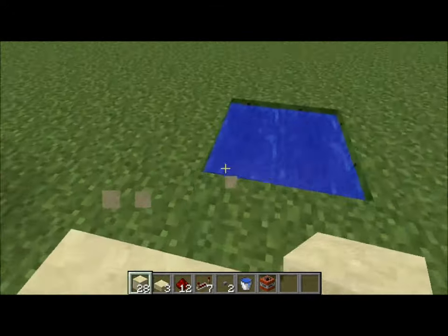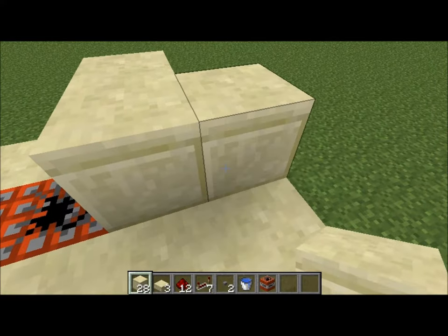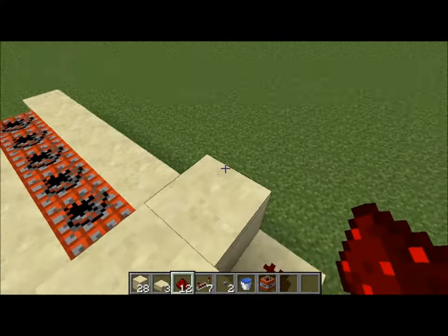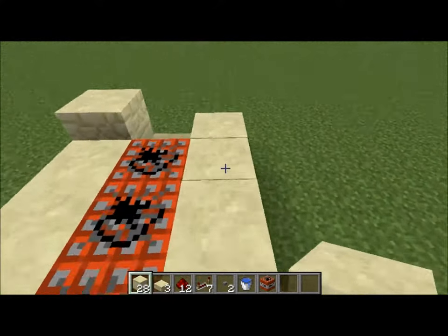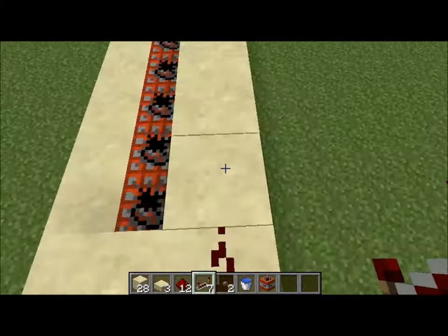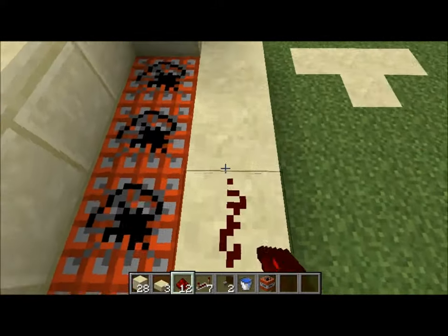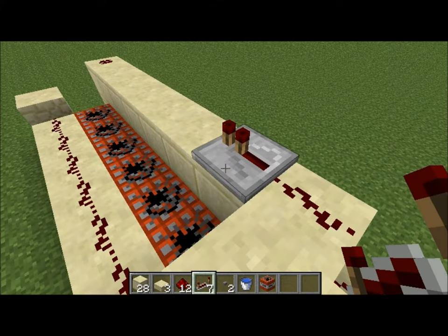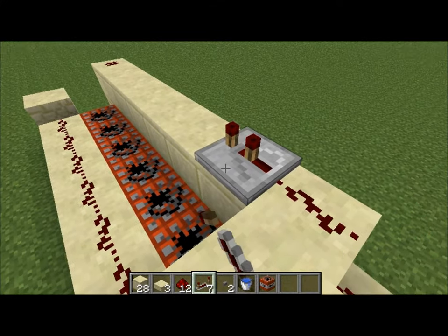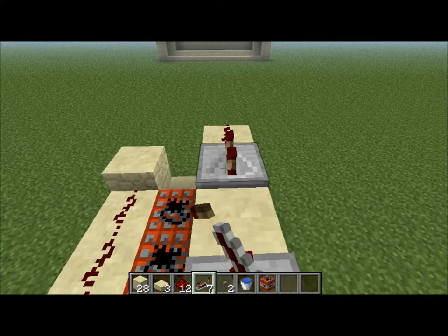Anyways, that was kind of pointless — just a side note. So next you're going to put another block here. You're going to put redstone on both sides, and one on this block that you just placed. You're going to go all the way down to the end with these blocks. After this, you put no more redstone except at the end here and on the side here. Next you're going to put a repeater — you can put them on any level you like, but I like to put mine on notch two, because to me it is perfect.